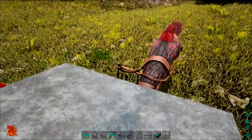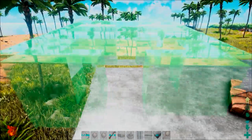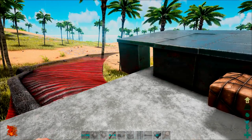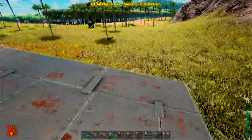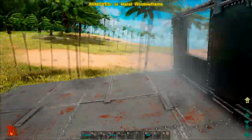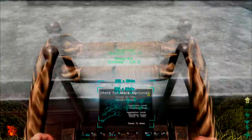As you can see, we actually have the platform that we can build on. I've given myself some metal foundations, so we're going to want to plop the foundation down, then put another one, and another one right there.